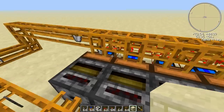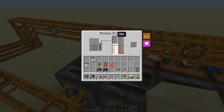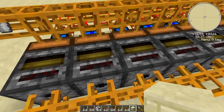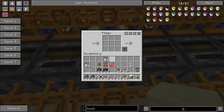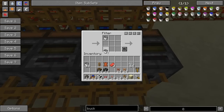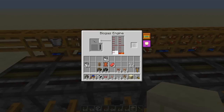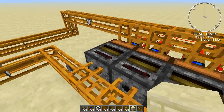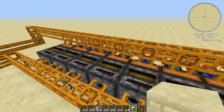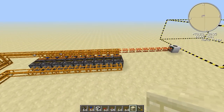These filters will draw out the milk from the deployer, and the bucket gets here, the milk is put in the reservoir tank, and then the empty bucket will be drawn out by these filters. I also need to add an empty bucket in all of these filters so that they won't draw out the full milk buckets when the reservoir tank on the biogas engine is full. Now these will only draw out the empty buckets.